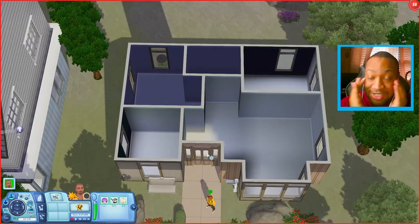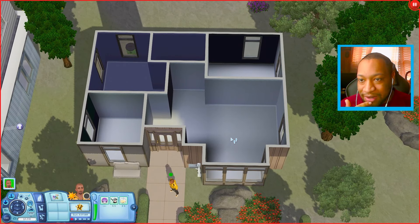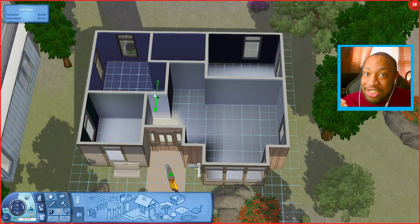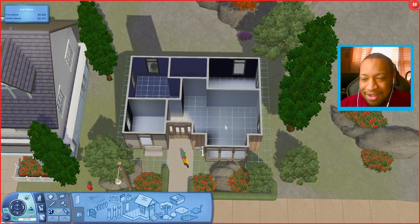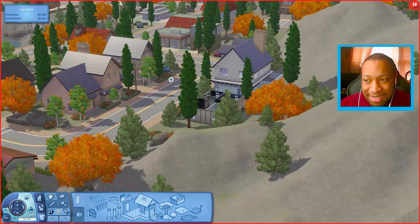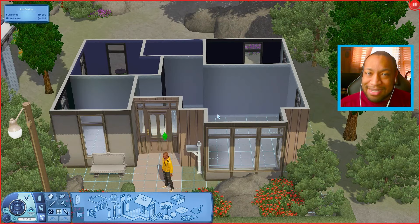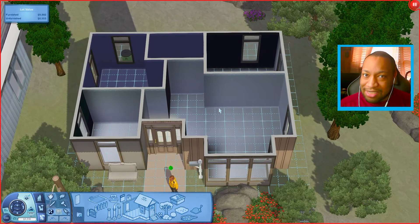This one is a little bit on the pricey side — we only have 6,000 simoleons when we move in and everything is completely empty, so I need to furnish this house for 6,000 simoleons. We're probably going to have to cut some corners, like using free flooring or cheap wallpaper. I have free range to furnish these lots without bill restrictions, so I'm going to try my best to make this house look nice within budget.